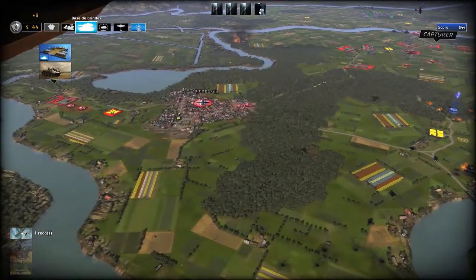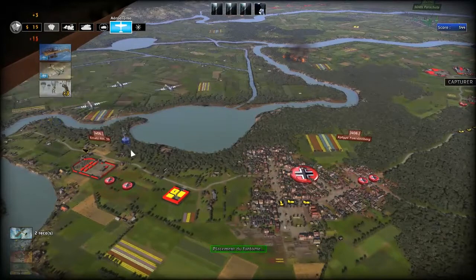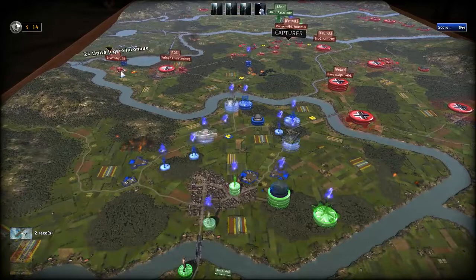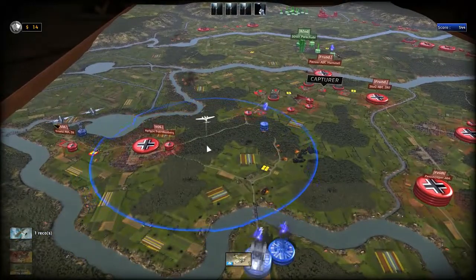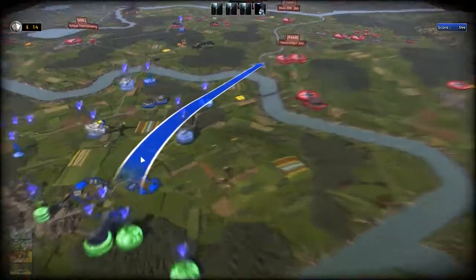Je vais faire parachuter trois Airborne ici pour capturer cette caserne. Ensuite, je fais plein d'infanteries, genre 5. Mes recos sont parties, du coup je vais les renvoyer. Ici c'est très bien, et ici du coup parce que tout à l'heure je ne l'avais pas vue.